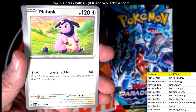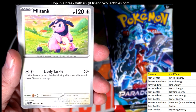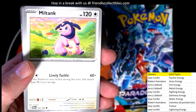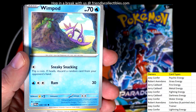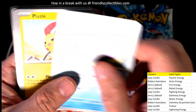Just showing Bobo how to read these. So if you're watching the break and you're kind of new, I'm showing him how to read the cards and what he's looking for. That's a common colorless energy going out to Bobo, and then we have a water energy — that's a common going out to Joey C.